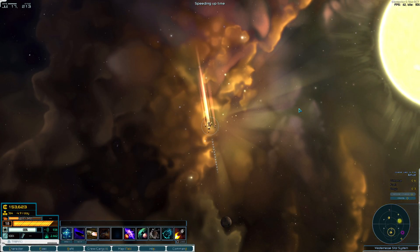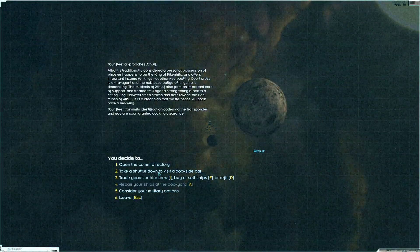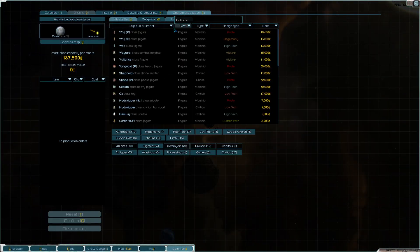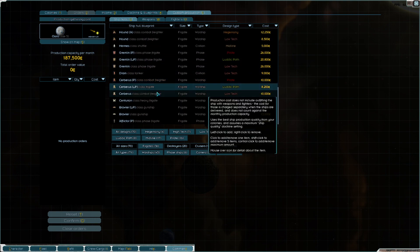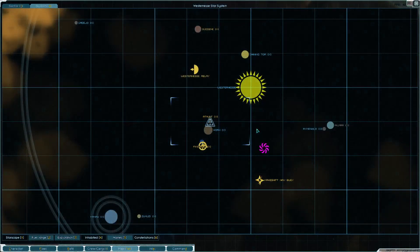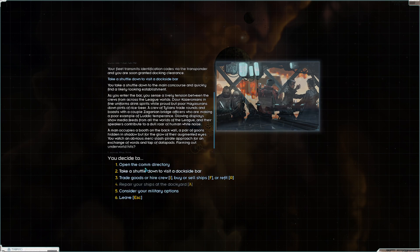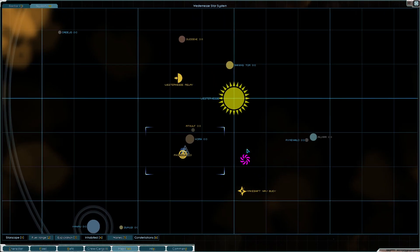Hey guys, Grumpy here with another episode of Long Haul. In this episode we're scanning bars to see if we can find more trade missions - they're really profitable so we want to do as many as we can. The goal of this episode is to tap into our custom production, which we've been ignoring. There's some really good things in here like cyclone reapers, fighter wings, some ships we might be interested in making. We also need to start investing more into our fleet, getting better weapons so we can take the fight to the pirates. One of the ways to wrap up this series would be to give Kanta a visit before we end this.